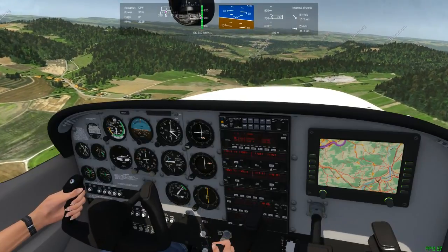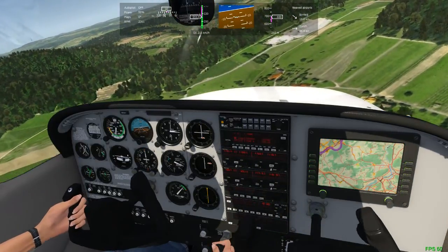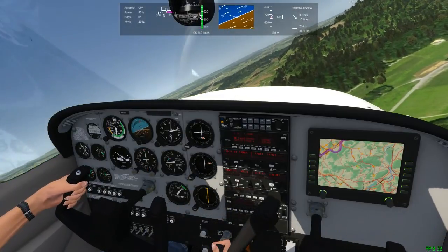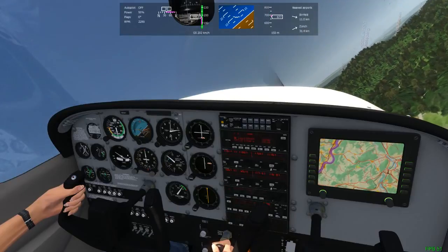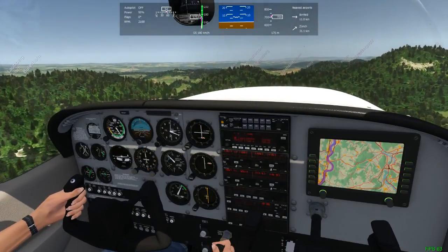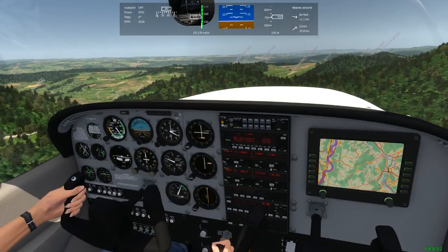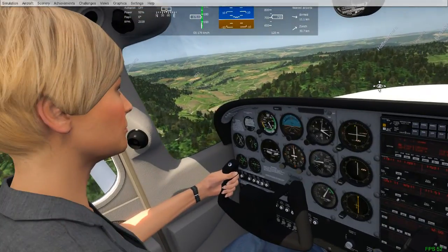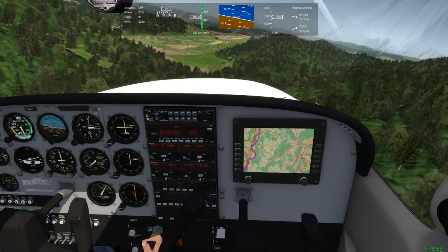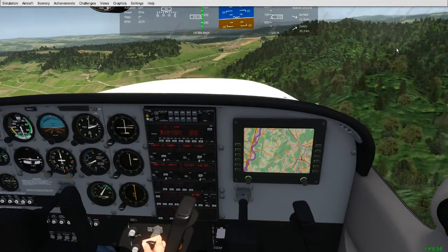I still don't know where the airport is — I don't see anything. Maybe to the right there is something like an airport. I am going to try and land somewhere. The difficulty is on medium. I see a blank strip and I think the airport might be there. We're getting lower and suddenly we're actually approaching by the breeze.